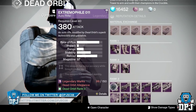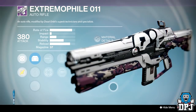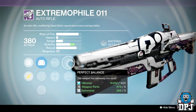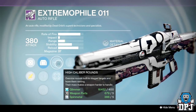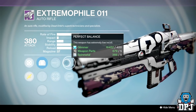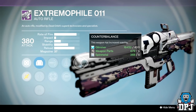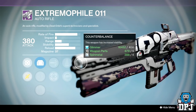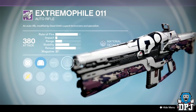Weapons — this one we want to look at right here: the Extremophile 011. This will be a great weapon for PvP straight up. The Continental last week had Counterbalance, Perfect Balance, and was the same archetype as this. But this one also has High Caliber Rounds, so this will really drill people in PvP. I might actually switch to Dead Orbit this week on one of my characters just to pick this up. I'd suggest you guys buy that Palindrome if you have marks spare — I personally have two amazing Palindromes already with the best rolls, so I have marks to spend on something else, and this Extremophile may be that very weapon.